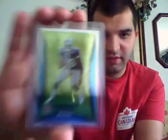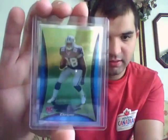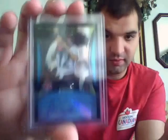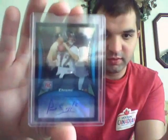I guess my two best pulls were: this is the Box Topper — it's a silver border parallel of the Felix Jones Rookie, numbered at 199. Not bad. And then my auto was really bad — just a regular Paul Smith Bowman Chrome Rookie Auto. The box wasn't great at all, but it was really cheap and it's a fun break.